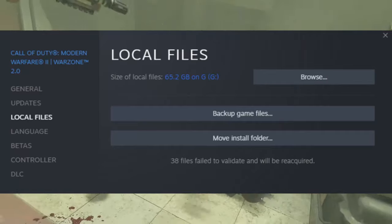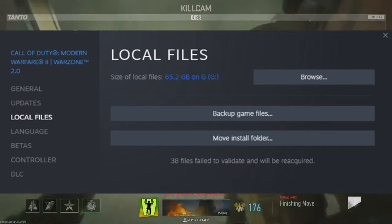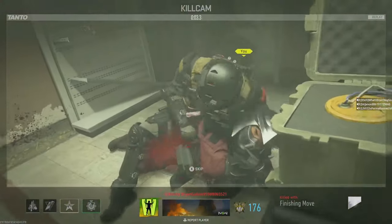The next step is verifying your game files. Corrupted game files can often cause network-related errors. With the game files verified, we can now focus on fixing any potential network-related issues.